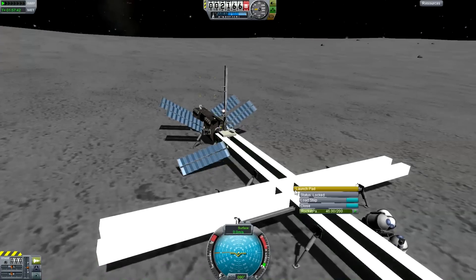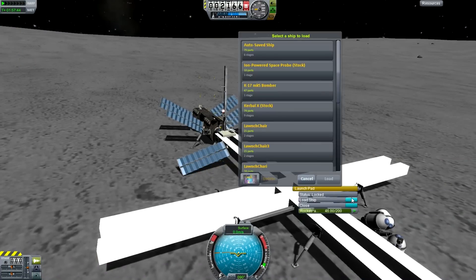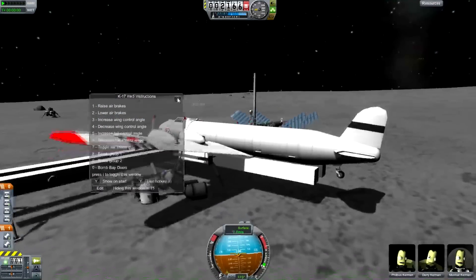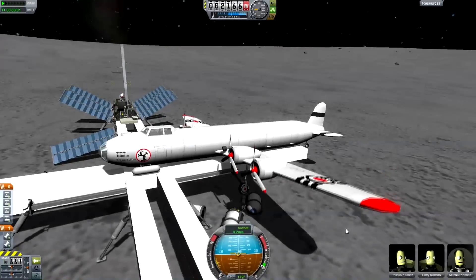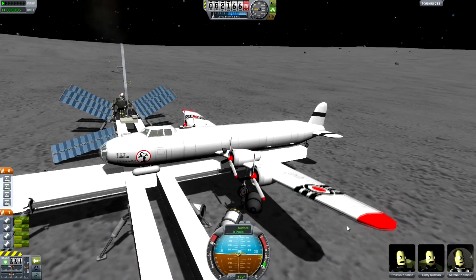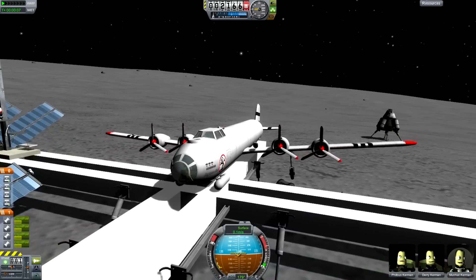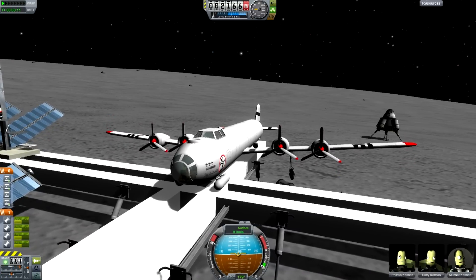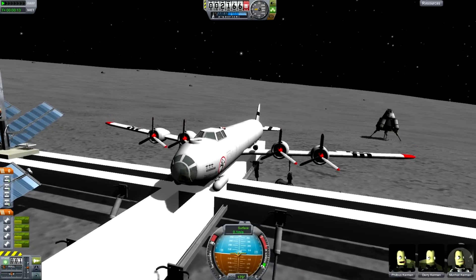Because you're building things on the moon, you can put things there that would normally never get there. For example, this K-17 bomber — which will not be able to go anywhere because it requires atmosphere for its propellers to work. So much for that as a great idea. The engines made the sound and then they just died instantly.